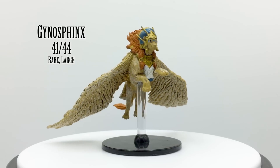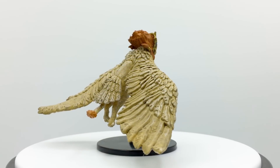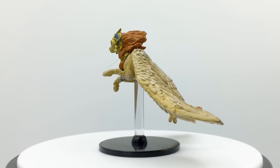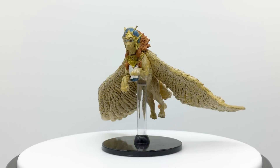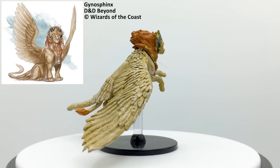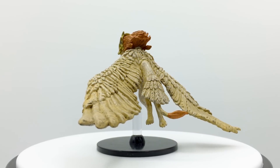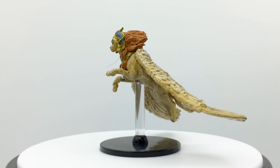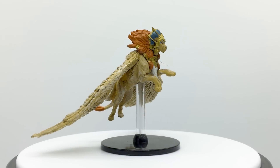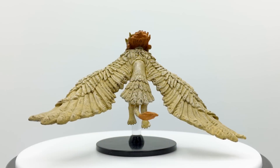Gynosphinxes look like winged lions with the head of a female humanoid. They are typically found protecting treasures, often divine, and challenge adventurers with riddles. They are legendary creatures, meaning they can take extra actions when it is not their turn in a round, and are 9th level spellcasters with immunity to divination and other mind reading effects. In their lair they can shift time, changing the order of combat, aging or de-aging enemies, transporting foes forward or backward 10 years, and teleporting everyone to a different plane of existence. Gynosphinxes have a challenge rating of 11 and appear in Tales from the Yawning Portal and Lost Laboratory of Kwalish, and may be encountered in deserts.